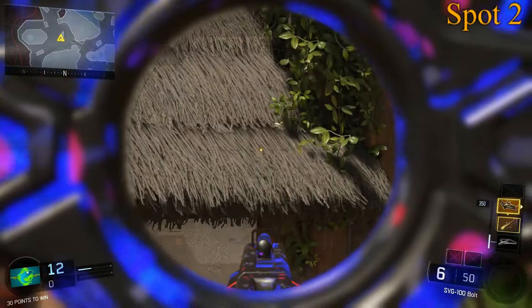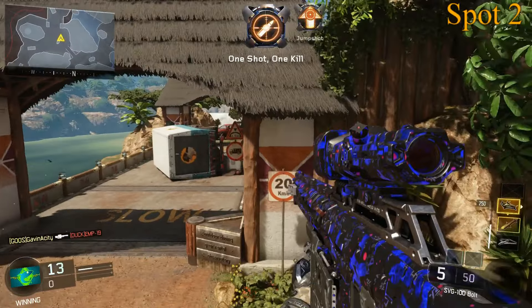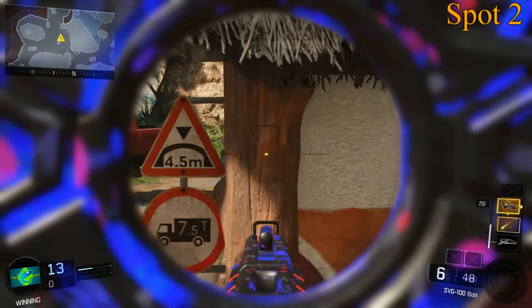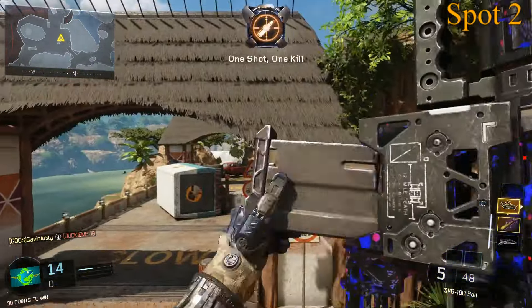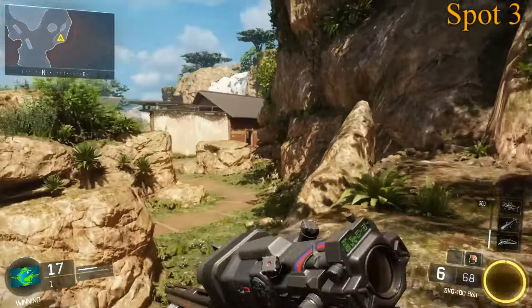Moving on to the second spot, you're going to want to do a wall run right here, and this kind of serves as two spots. If you jump up here you can get someone in the big window, but usually there aren't very many enemies in there on Search and Destroy anymore — usually just towards the beginning of the game. The second option is you can peek through and get a head glitch right there between the sign and that piece of wood, and also watch the pickup truck.